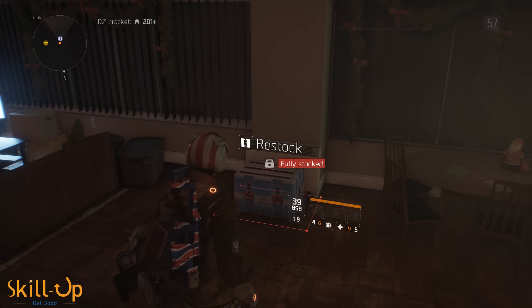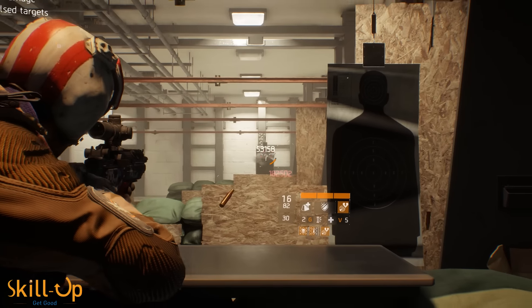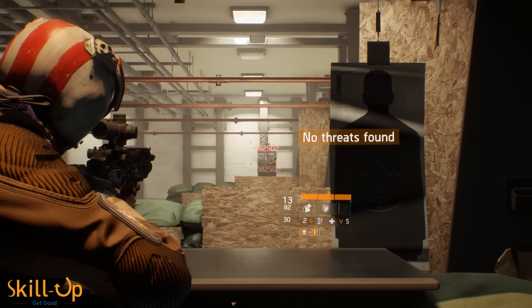A small but very nice change: all resupply crates in safe houses now give you medkits. Given that you're going to be spending a lot more time in safe houses for the Search and Destroy missions, this is actually really useful as well.